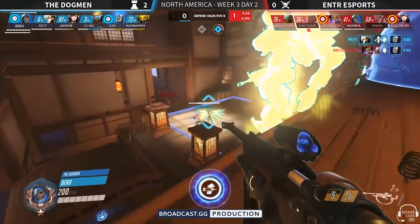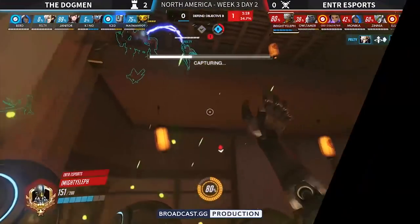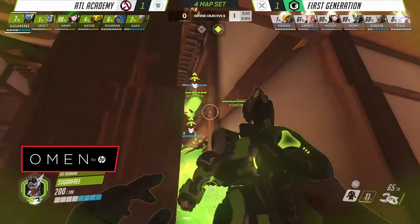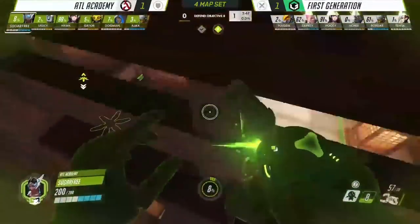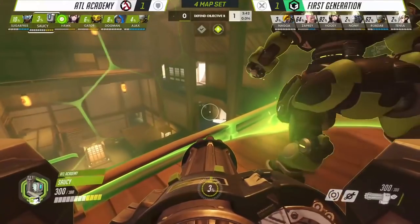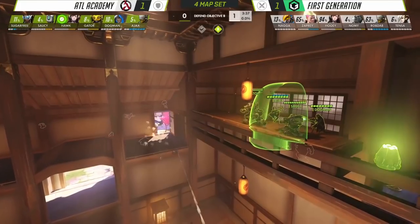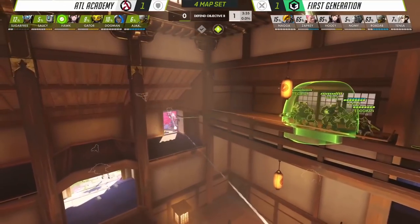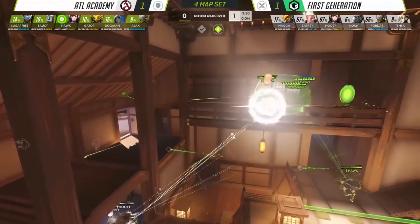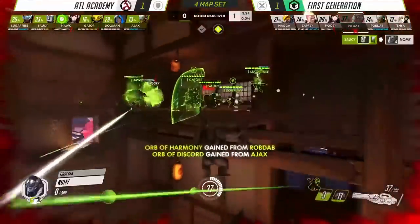We're just looking at the tier 3 scene with one team clearly better than the other. So I wanted to highlight some Contenders games. Atlanta Academy quickly became known as the team that ran this in the pro scene — running it not once, not twice, but three times in total against First Generation, Kungana, and then Fusion University, all with mixed results. In this game I wanted to highlight how close it is: it's one-all between Atlanta Academy and First Generation, yet Atlanta Academy is still using this strategy — so it isn't just a throwaway troll pick.